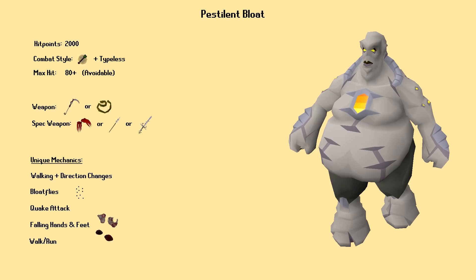The Pestilent Bloat is the second boss in the Theater of Blood. Because he's only 2000 HP and is very weak to melee, he is the fastest boss fight in the Theater. However, he does also have one of the highest potentials of any boss to wipe your entire team. During the fight, you'll want to use your best melee weapon. Scythe and Tentacle Whip are best in slot here, and Ghrazi Rapier is also very good. Bloat's low defense level means you don't need defense-reducing spec weapons, so you'll want to use your Dragon Claws or Crystal Halberd here for spec attacks.